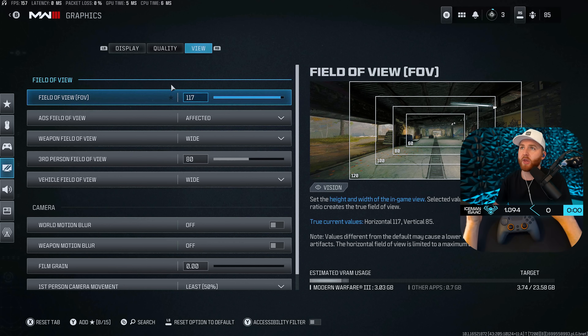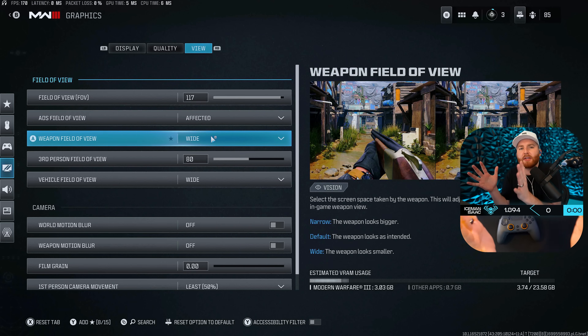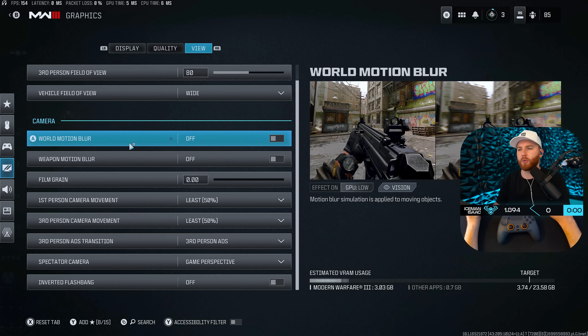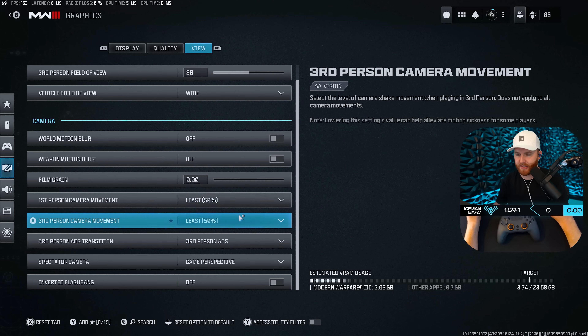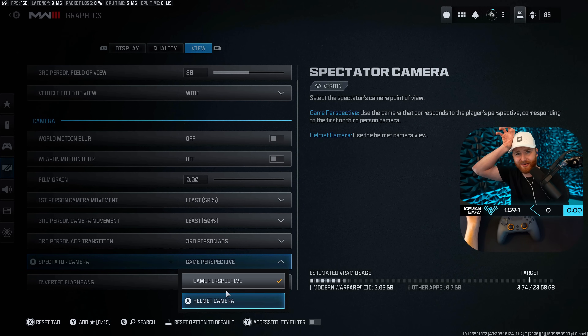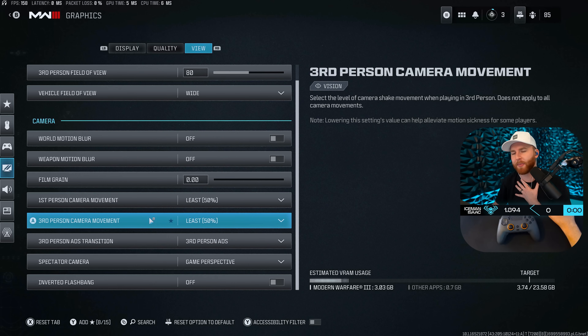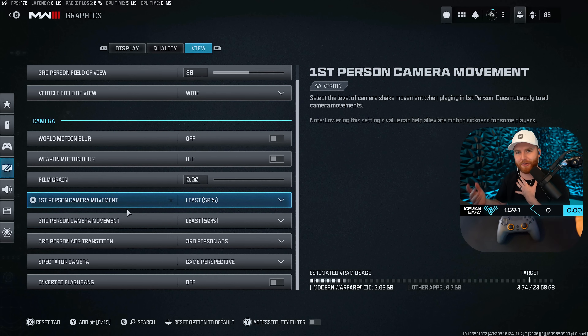For the View tab, I have FOV set to 117. I'm paranoid because setting it to 120 used to cause people to lose aim assist. Console players should set it wide. ADS field of view: affected — so you don't zoom in insanely when you ADS. Weapon field of view: wide, to bring the gun smaller on your screen so it covers less of the view. Vehicle field of view: wide for the same reason. Motion blur: off. Blur: off. Film grain: off. Camera movement: least possible.